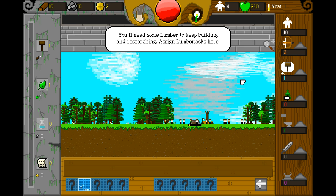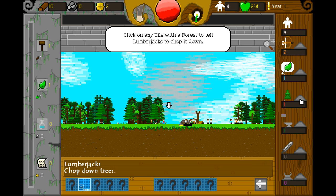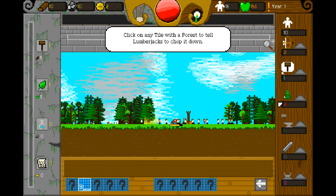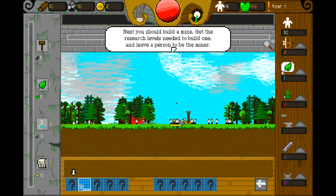You'll need some lumber to keep building and researching. Assign lumberjacks here. Click on any tile with a forest to tell lumberjacks to chop it down. Am I building another farm? Or a tree chopping thing? It is — it is the tree chopping thingy.